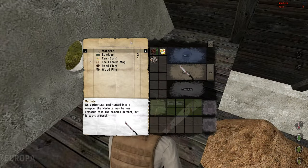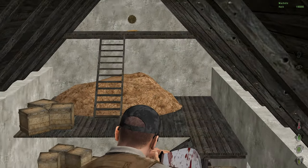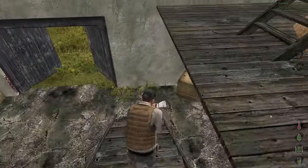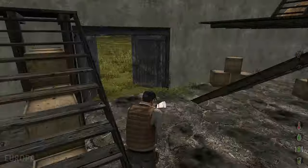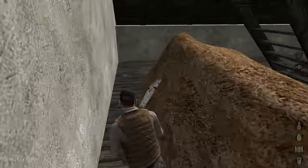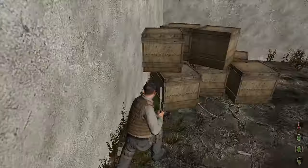What do we got here? Some Enfield ammo. Sandbags over there. There's hopefully gonna be something behind here. No? Okay. There's just sandbags over there.